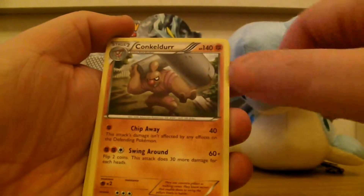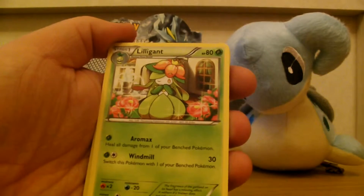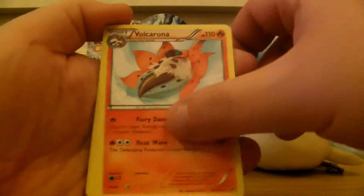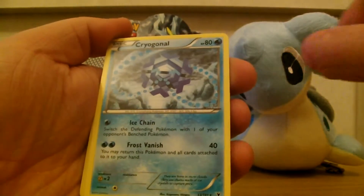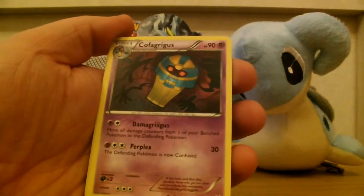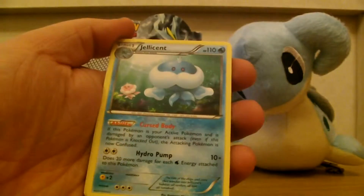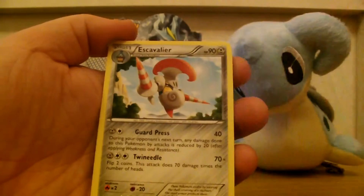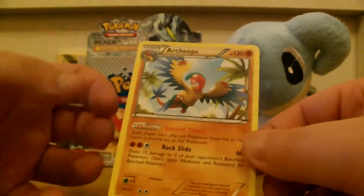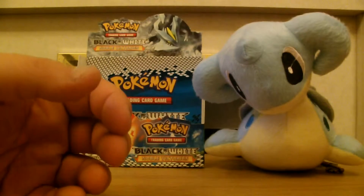Concordeur, Lilligant, Volcarona, Cryogonal, Caracosta, Cofagrigus, Jellicent, Escavalier, and Archaeops. So, not bad.